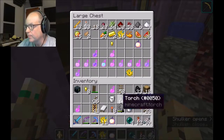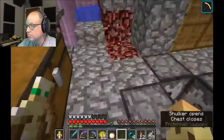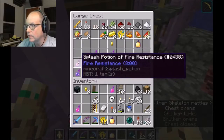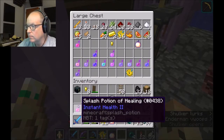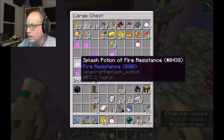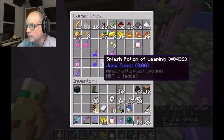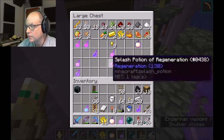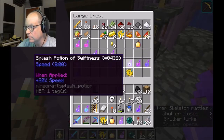The notch apple. I need to fill this up with potions. I don't need fire resistance, because that's in the notch apple. Invisibility, night vision, jump boost. I don't need regeneration, because that's also in the notch apple.